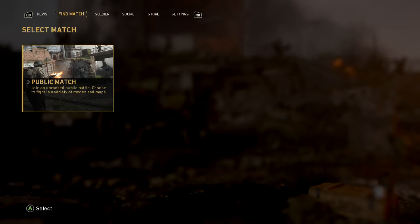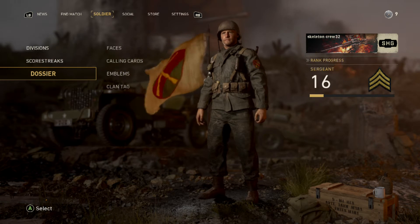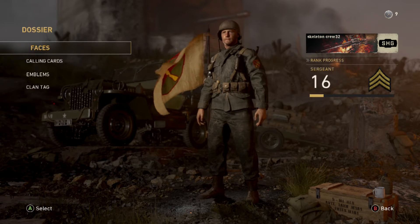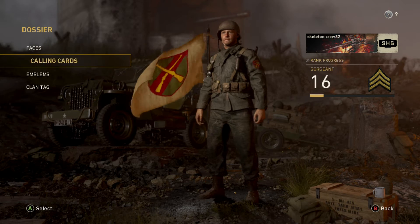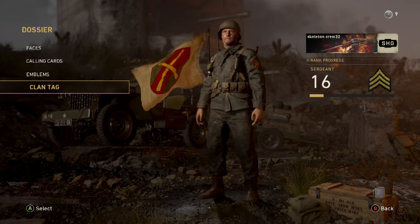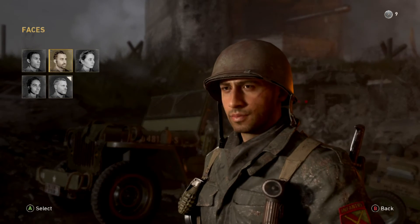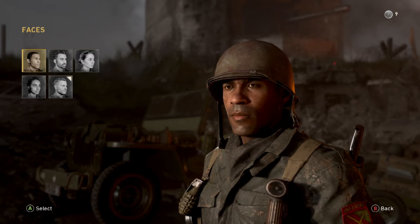If you actually go over to Soldier and go down to the third one, this is how you can customise your own division. If you click on this you can actually go and customise the faces, the calling cards, emblems and clan tag. If you go on faces, this is what it all looks like.